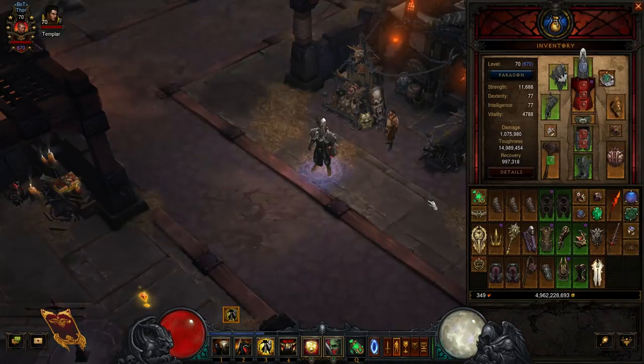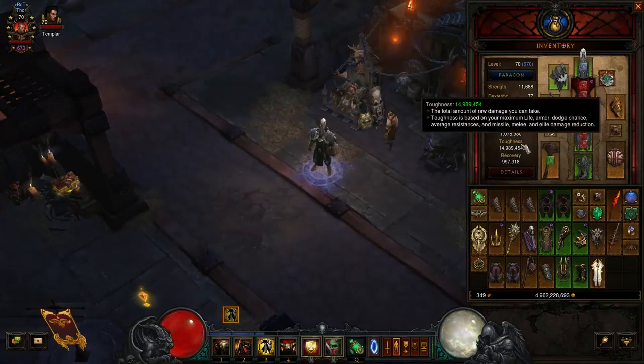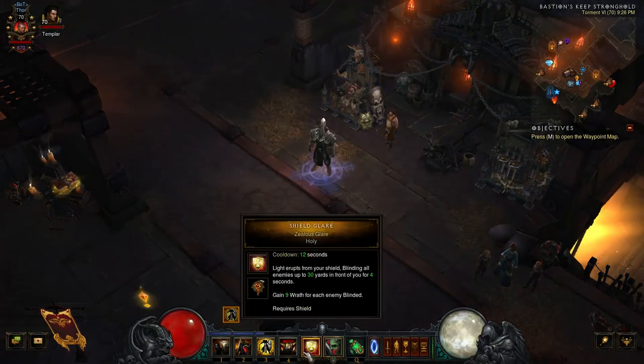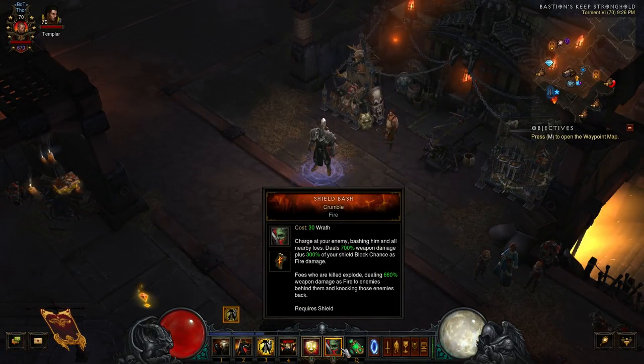That's the build — those are the options you can run with and the gear. If you like the build and the video, be sure to hit that like button. I'm going to show you a little bit of gameplay so you can see this in action — how some of these skills work together — so you can decide whether and how you want to run the Crusader.